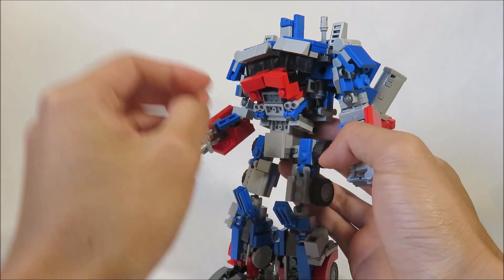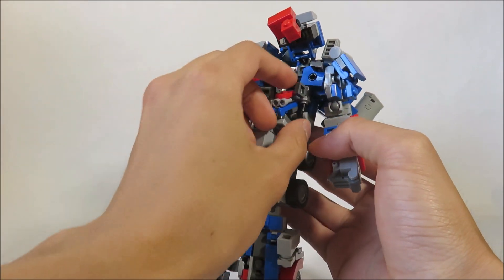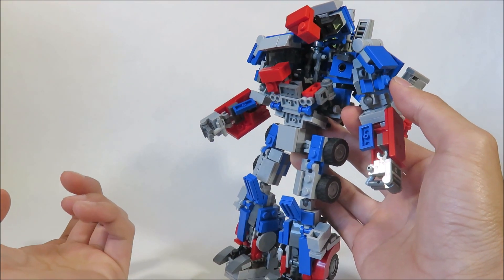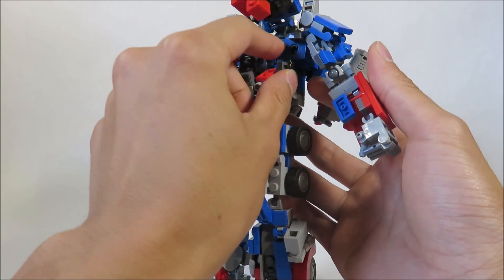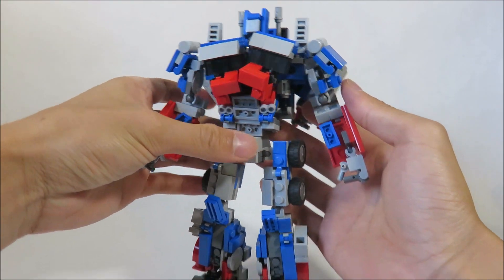In addition, this little piece here actually keeps his arm in place, because it would flop down without it. It wasn't a problem in my first video, but he's going to be holding some heavy stuff, so I needed this. And none of this affects vehicle mode — it just goes in the little gap by the side of his truck, which is perfectly fine.